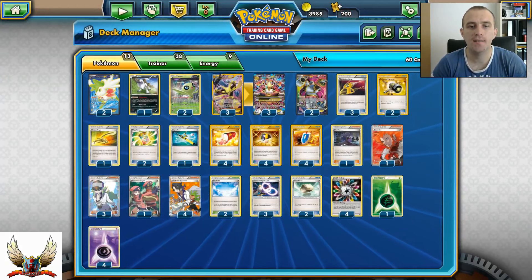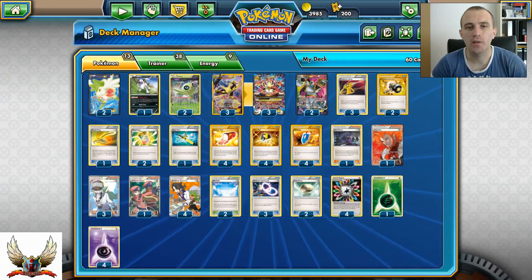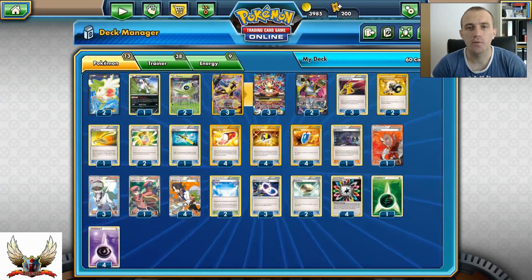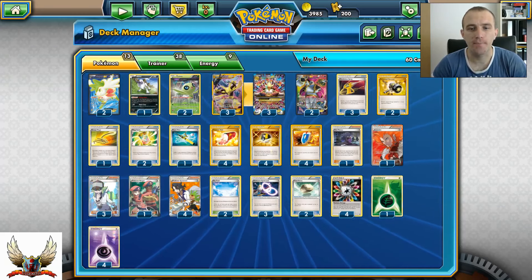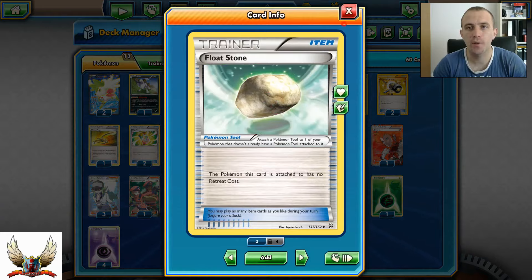If you can hit Sky Field early on turn one with the Hoopa and set up those Shaymins - if our opponent decides to counter our Stadium, we can just easily remove those necessary Hoopas and Shaymins from play. Of course three copies of Spirit Link. Float Stone times two so we can have free retreat.